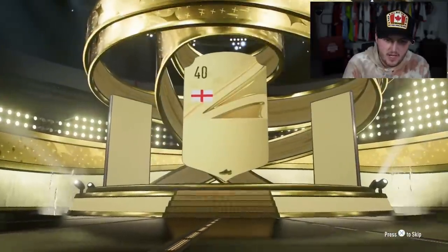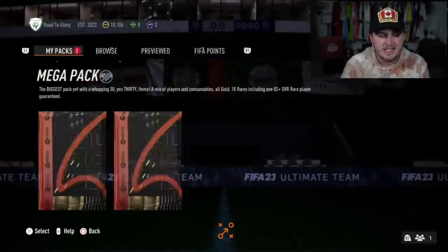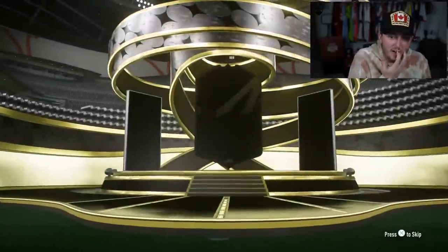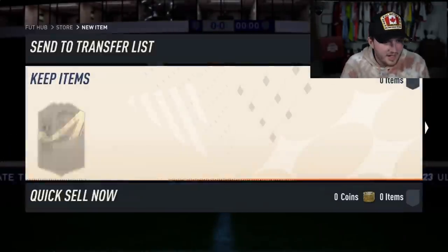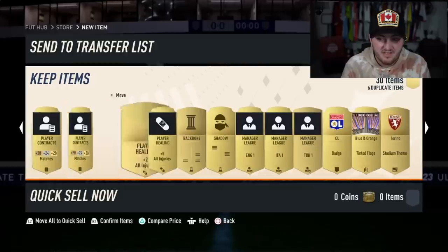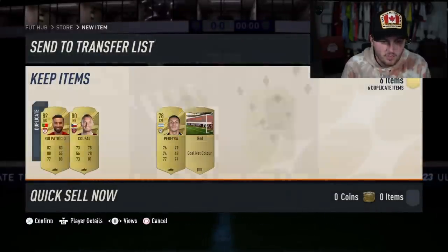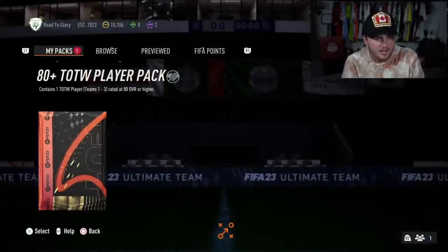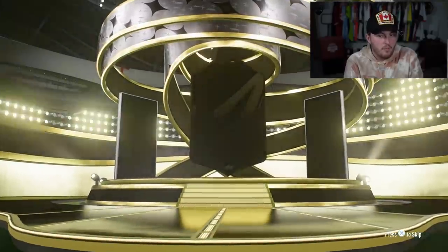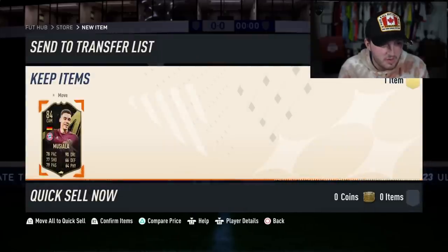We've got an 80 plus team of the week and a mega pack. The 80 plus pack first - going to be English CB. I thought it might have been Tomori, but it's John Stones. Nowhere near as good, sadly. Jonathan Stones - and untradable duplicate. Mega pack next - it's an inform. The lights aren't going up - when it's not an 83 plus inform the lights don't go up, I guess. Trossard though, that's not bad. Not amazing but not terrible. Oh, there's one tradable, there's another tradable - dub! And then the 80 plus team of the week pack - Germany, can Musiala? Nice. 84 Musiala's not bad. I will take that. Better than what we've been getting.